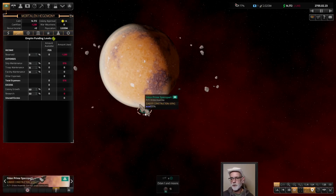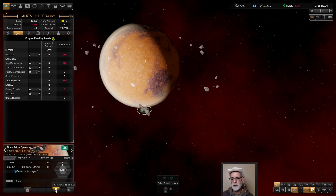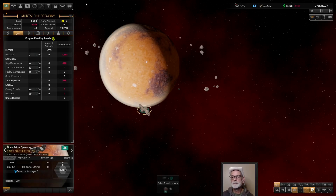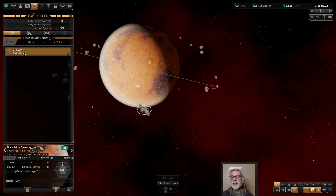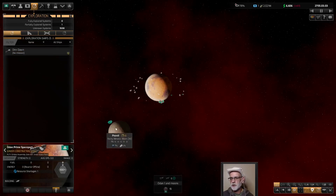There it is. So you have to unselect, reselect the station, and there's your building tab. Boom. Build one construction ship, and watch your money sink even deeper. This is stuff we need, so build them. You can't get by without this construction ship. You need to try to get the pre-warp going properly.